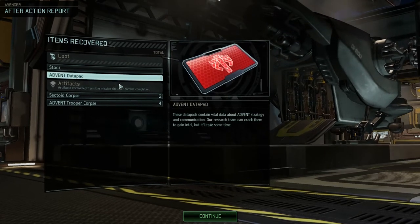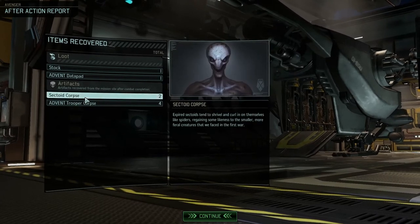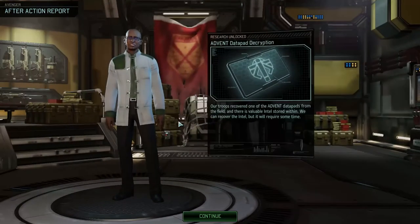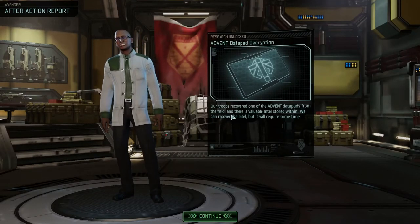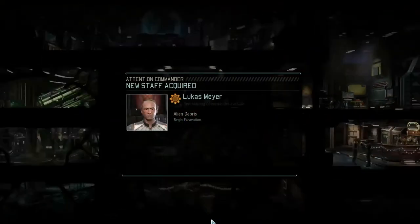We've got some stuff here — some data pads, some stock. Sectoid corpses and Advent trooper corpses, four of them in fact. Data pad decryption — troops recovered one of the Advent data pads from the field, there is valuable intel stored within. We can recover the intel but it will take some time. Make it so.